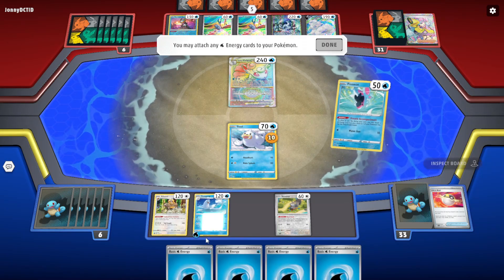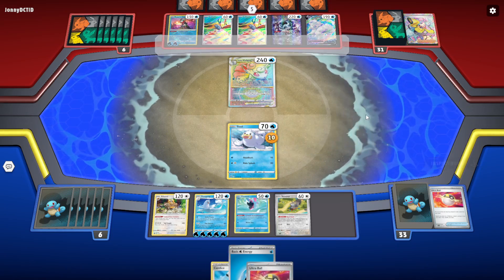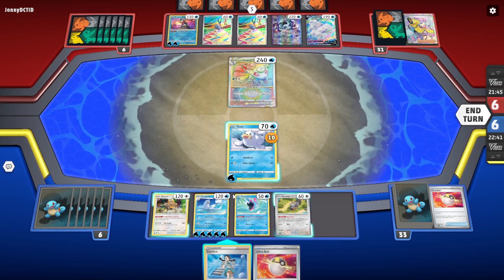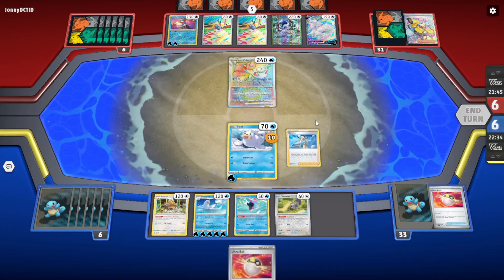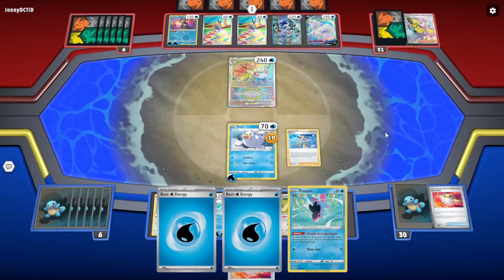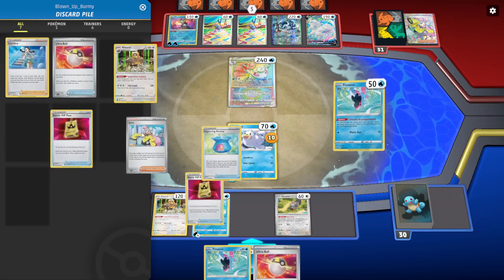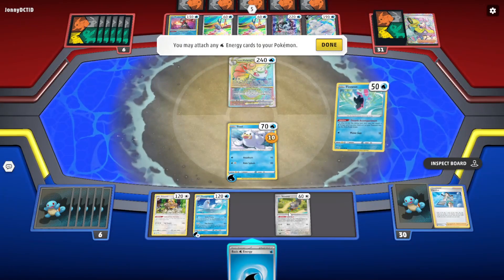Are we gonna play Candace first? We have so many energies. Let's just play Candace first — oh my god, we got the Finneon! We're discarding energy for the retreat. We have six energies — that's enough. I don't think we need that many or need to evolve the active honestly.